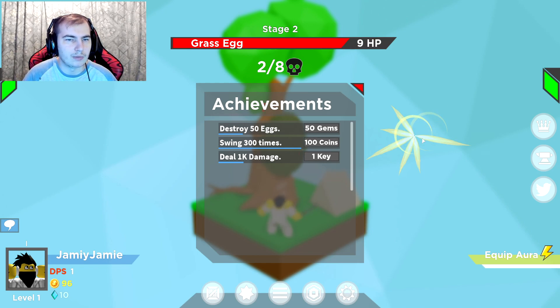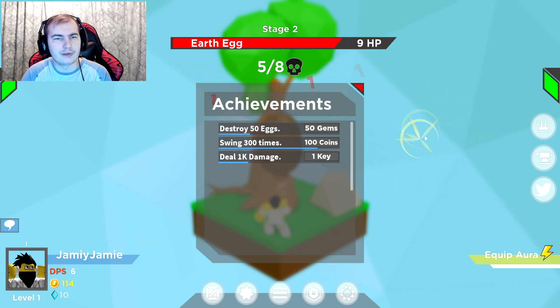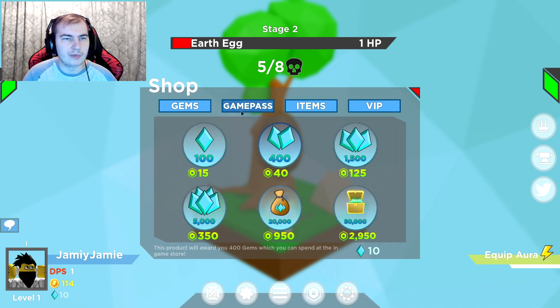Swing 300 times — I haven't done that one yet. Deal 1k damage for one key — not sure what that is either. If you want to see more videos on this let me know. Oh, here it is: total DPS hits — 254, pretty good. Eggs hatched: 13. Gems, game passes.